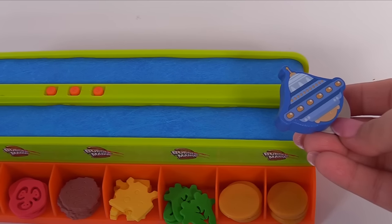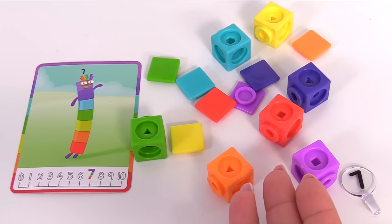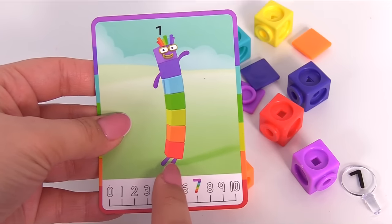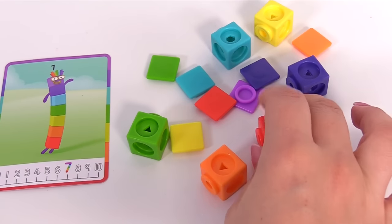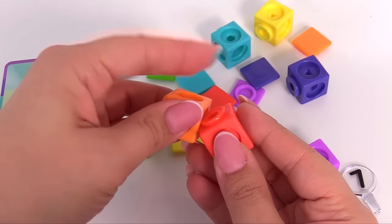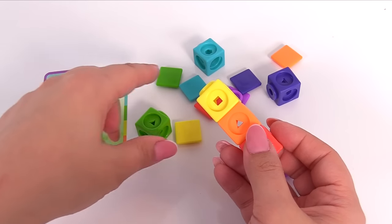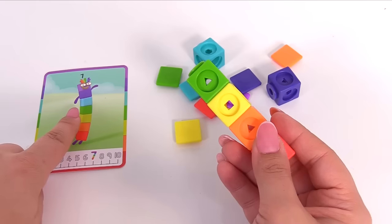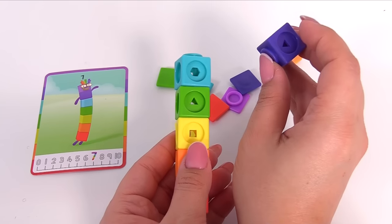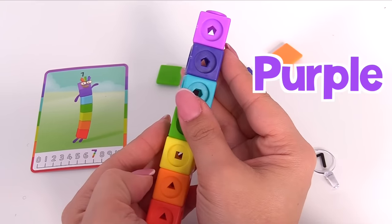We have another puzzle piece — it's a space station! Oh look, we have a whole bunch of colorful blocks. Here's a clue — maybe we should try building the number seven. Here's a red block. Let's add an orange block, then a yellow block, next a green block, then a blue block, and a dark purple block.